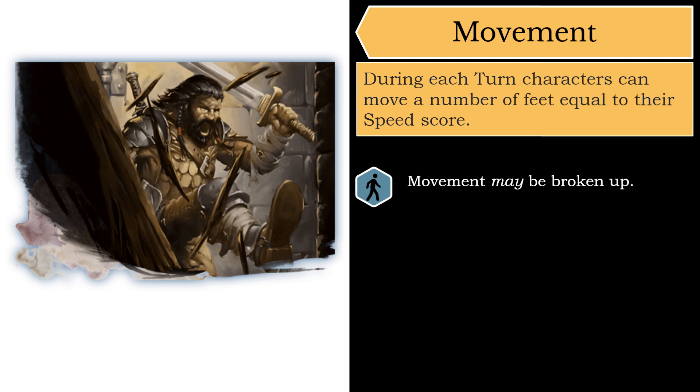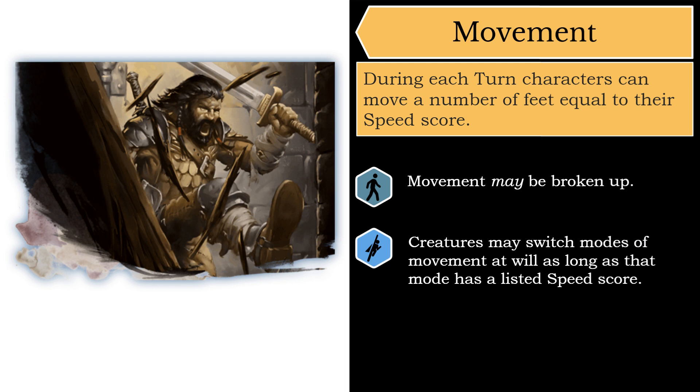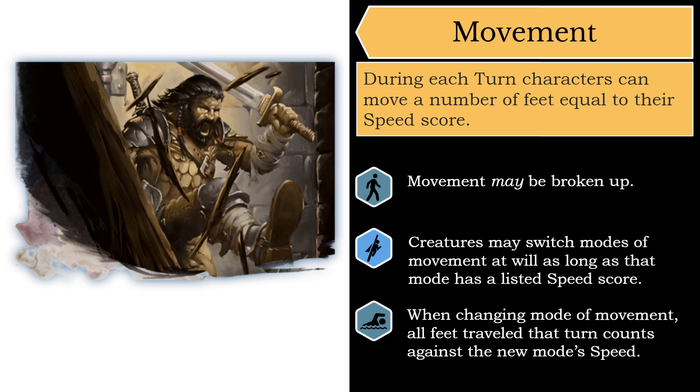If you have multiple speed scores — for example, both a walking speed of 30 and a flying speed of 60 — you can freely switch between those modes in the middle of your movement, but must subtract all previously spent movement from your new mode. For example, a wizard benefiting from a fly spell could fly 20 feet over a pit, then walk 10 feet, and no more, since 20 flying and 10 walking meet that walking speed of 30 — but could lift off again and fly because they still have 30 feet remaining of their flying speed of 60, minus 20 for the first flight, minus 10 for walking.